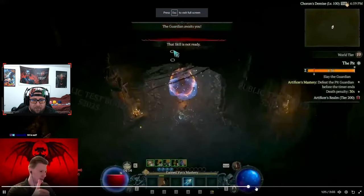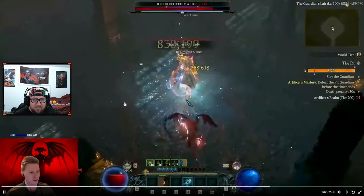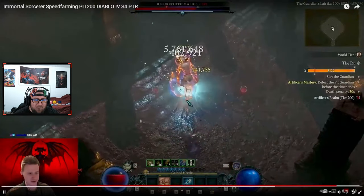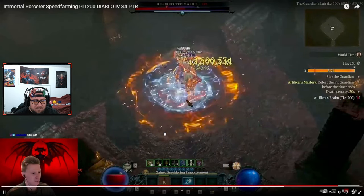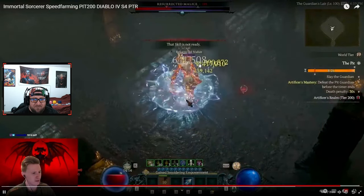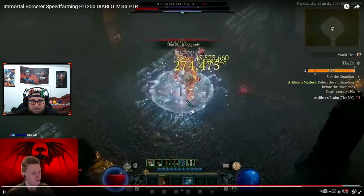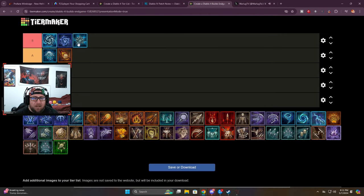If you want to play a very fast Sorcerer and do a lot of damage, this is it. It doesn't suffer too hard against bosses either — you're hitting for like 40 million at a time. You can see even against the boss it's super strong; you get the stagger very easily, 40 million, 42 million, 44 million pops. You're not going to one-shot bosses but you'll kill them very quickly.